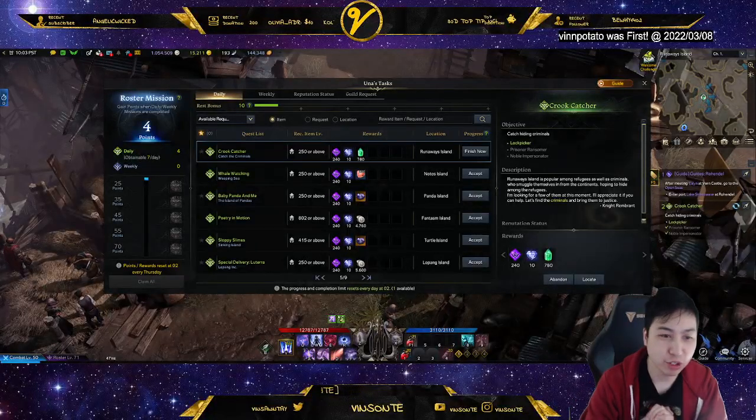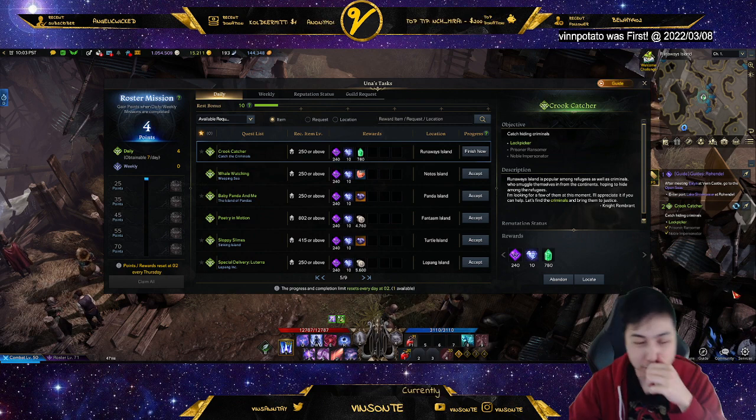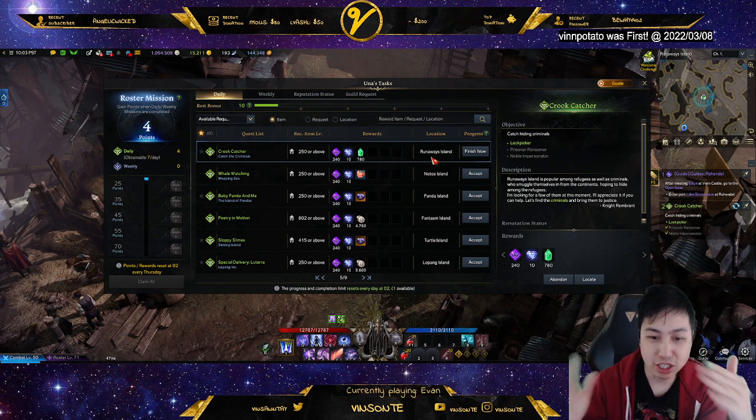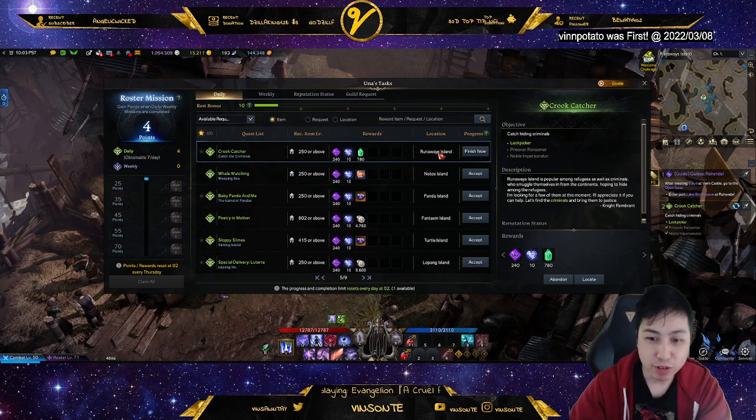Vaisant here. I just want to do a quick video on an easy way to actually finish Crookcatcher instead of running around all over the place on this island. This quest is actually a Una's or daily quest that you get when you're level 50 and it's on Runaway Islands.